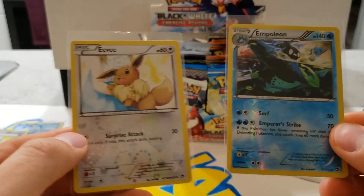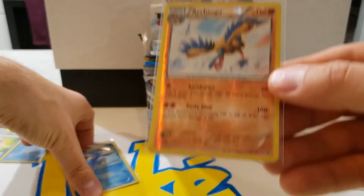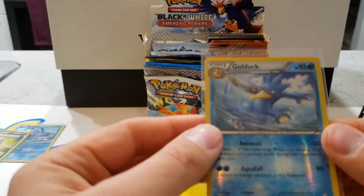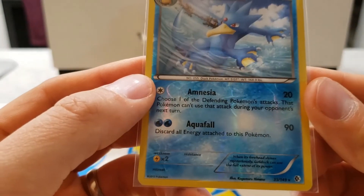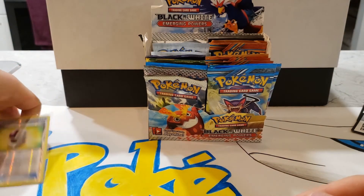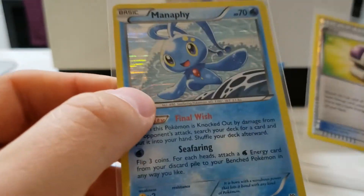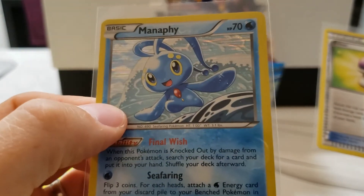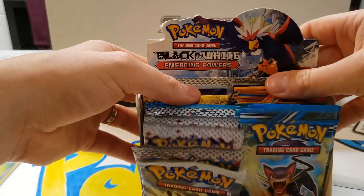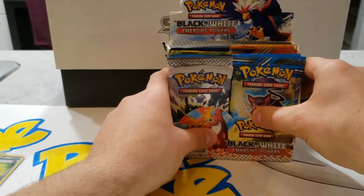That was from Legendary Treasures — those were the good pulls from that one. And then from Boundaries Crossed, just a Reverse Holo Golduck. And then from Plasma Storm, a Reverse Holo Ether and a Holographic Manaphy. As you can see, there's still a fair number of packs left. So if this is what everyone wants to see, definitely let us know in the comments and give this video a like.